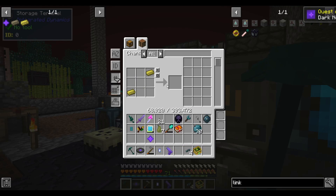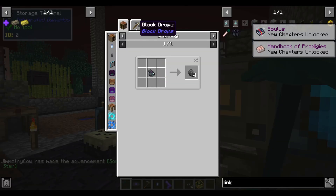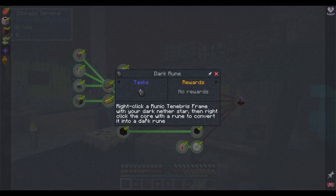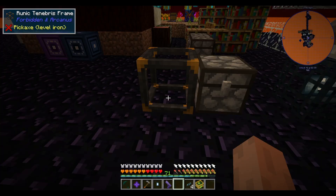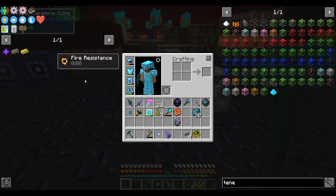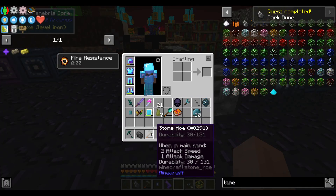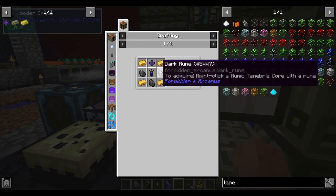In the immediate future I only need one dark nether star; we also have to kill another nine withers to make a dark rune. Step one is to make a runic tenebrous core, place it, then right click that with a dark nether star. And that gets us a dark rune — and it doesn't even consume the core. With that we can make a scarab, which actually requires three dark runes and another dark nether star.